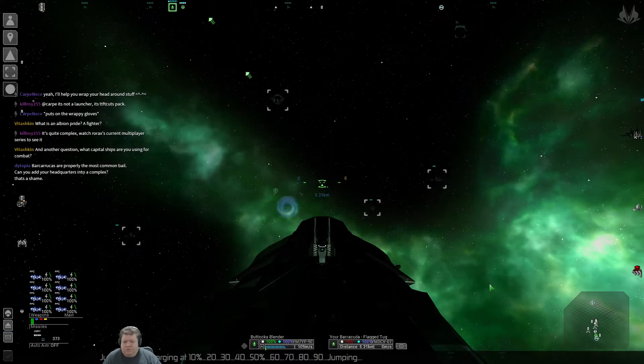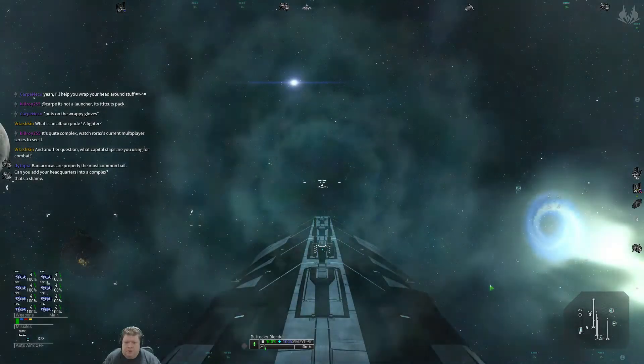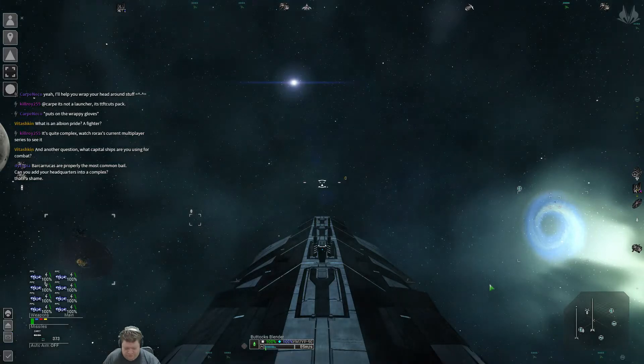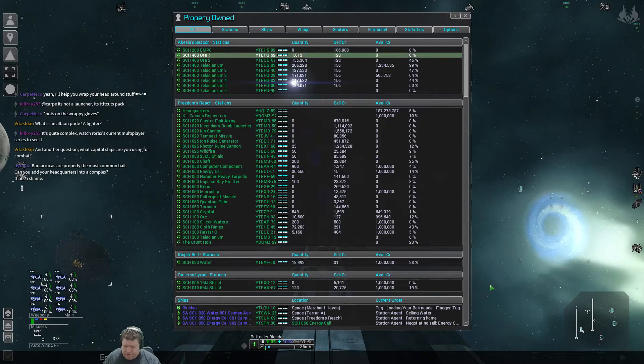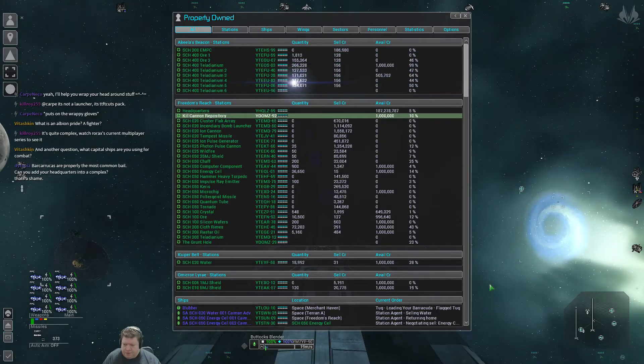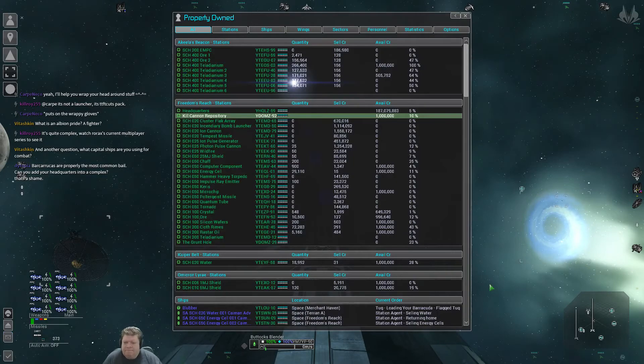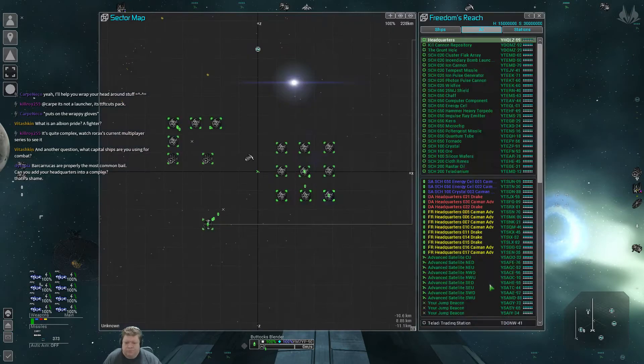Jump device charging at 10%... 20%... still at 20%. Engine system. Grand exchange. Command accepted. Energy cells — alright, refuel. I'm pretty sure everybody's gonna be done now. Good. Little fighters are finished.